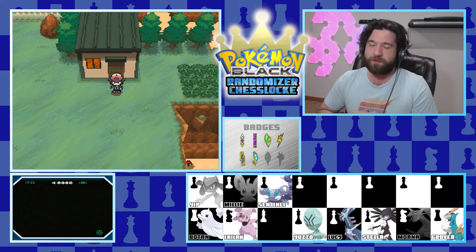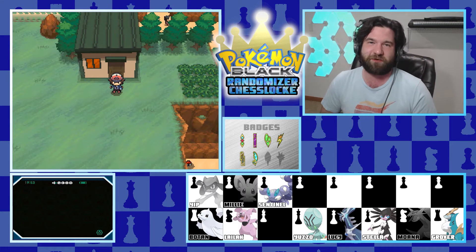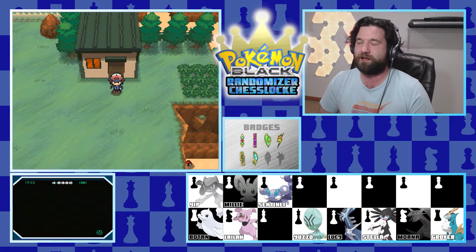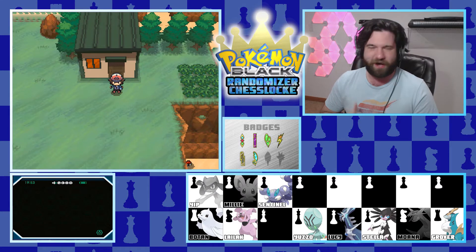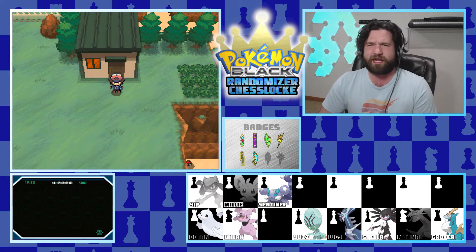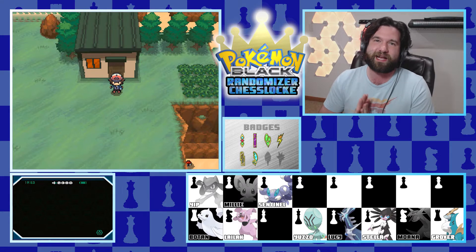We can access Route 18 to get another encounter - that's pretty much the reason we deviated from the main story, to add to the chessboard a bit more. There are some disappointments along the way, but we did come across another pawn - Sentinel the Skaroopy. Go check out last Wednesday's episode to see everything else we encountered, including a really amazing encounter that required a really hard decision.